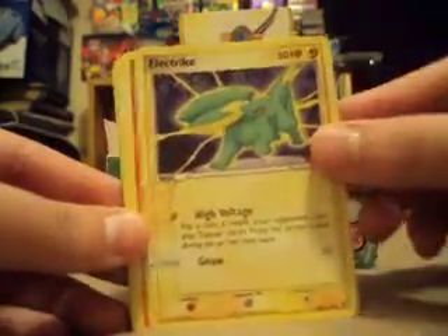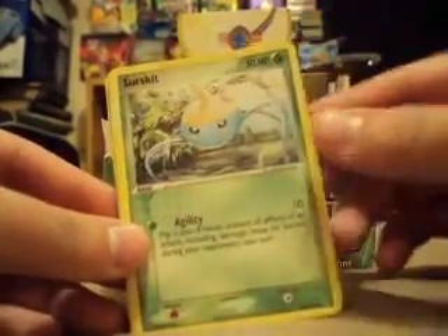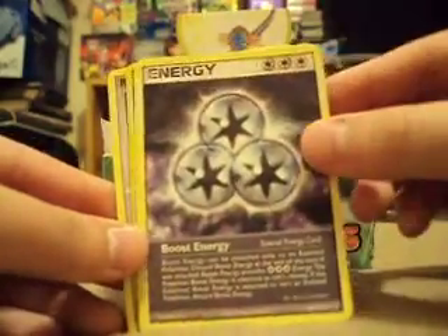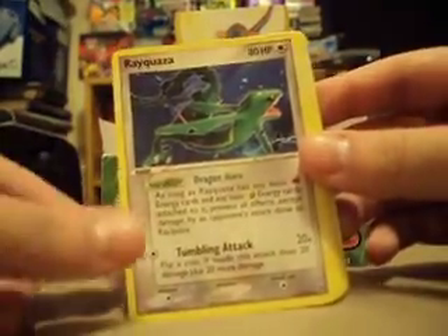Slakoth, Electrike, Slugma, Surskit, Wingull, Energy Change, Boost Energy, Heal Energy Reverse, and a Rayquaza Rare — that's cool. Some of the rares in this set are quite nice looking as well.